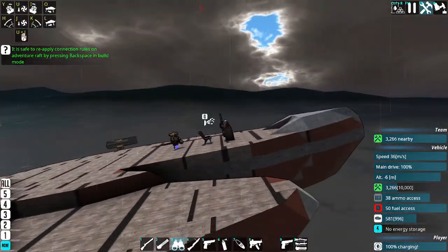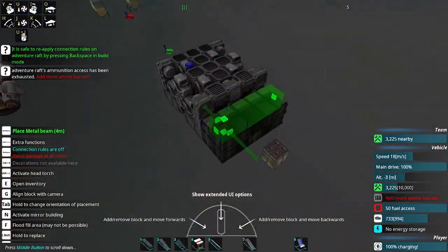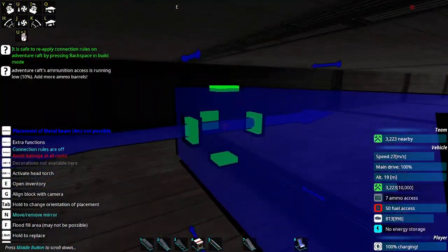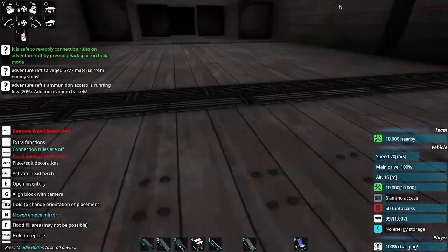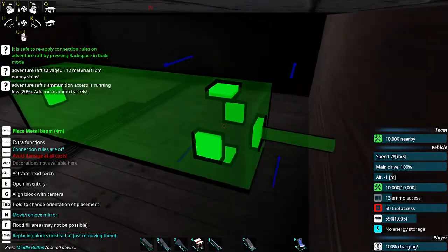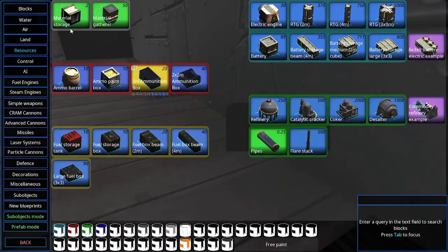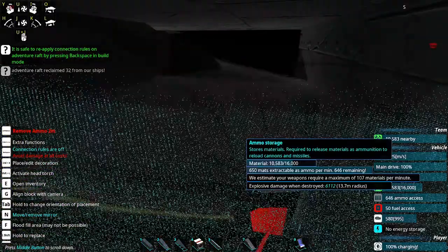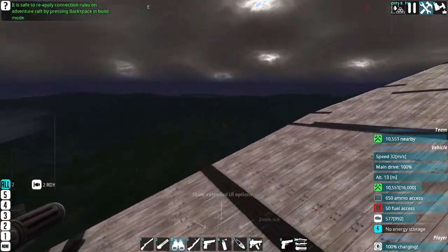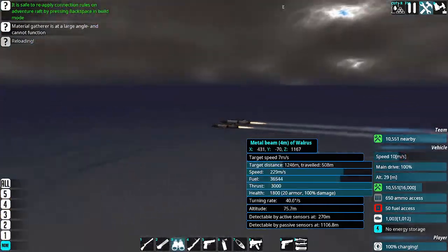I'm tempted to add PIDs just so I can control the pitch so the propeller works better. We also need to add some ammo. We'll actually add the ammo in the pontoons, since they're not going to take everything I know. If they get hit, I'm going to add the ammo there and then we're going to encase it in metal.